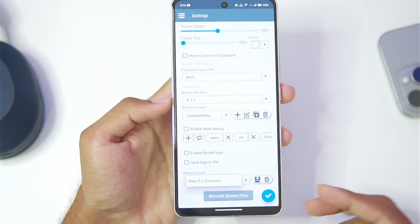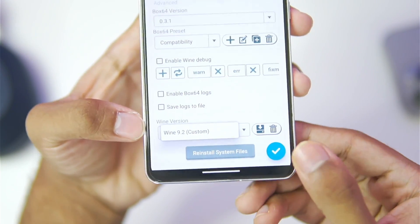Afterwards, we'll tap on the Wine version — there is only one Wine available, which is Wine 9.2.